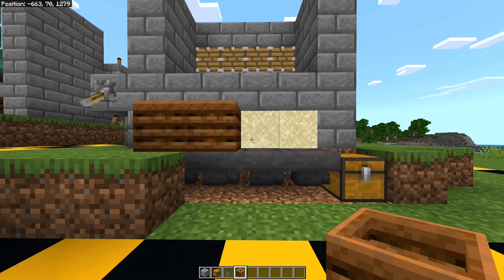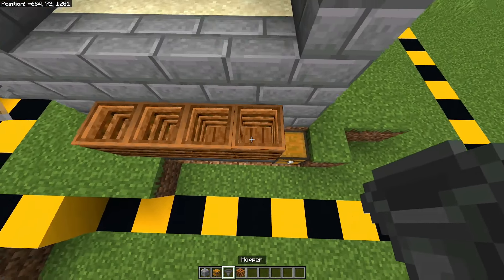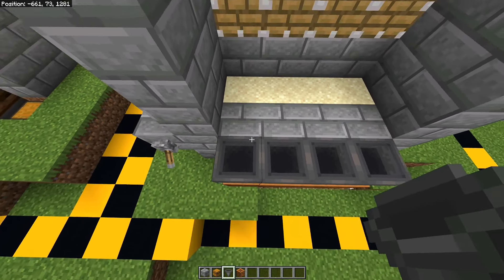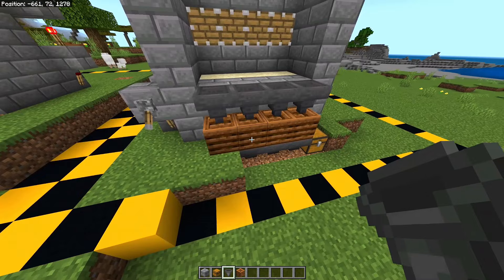On top of these hoppers you want to place the composters like this, and then on top of each composter you have to place another hopper. Now our storage and composting system is set up.